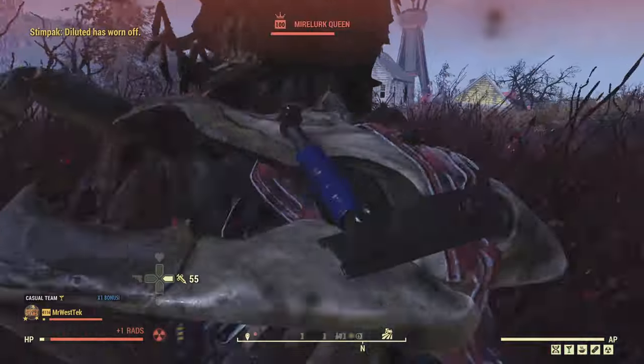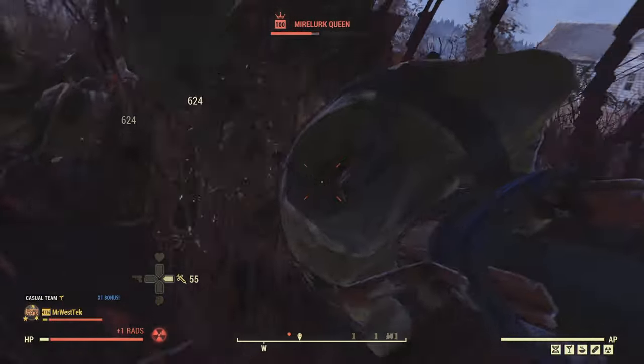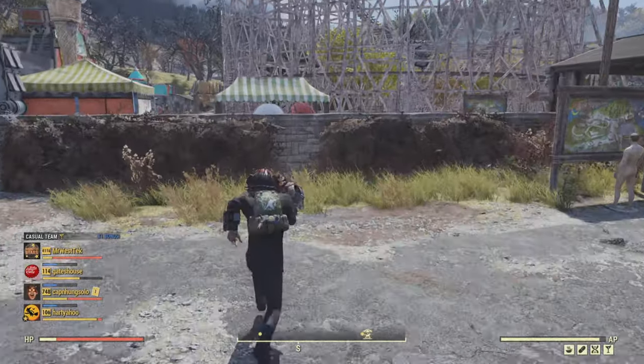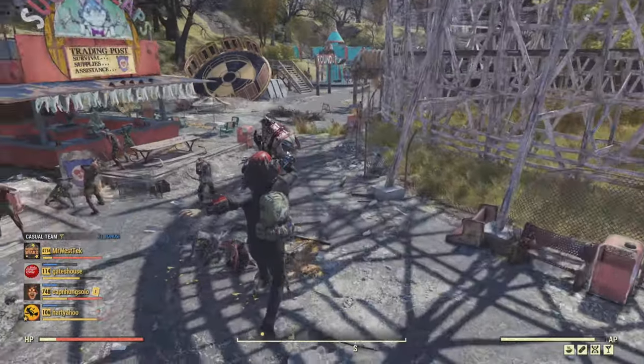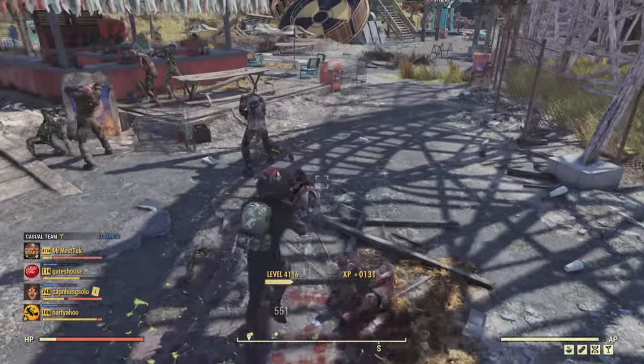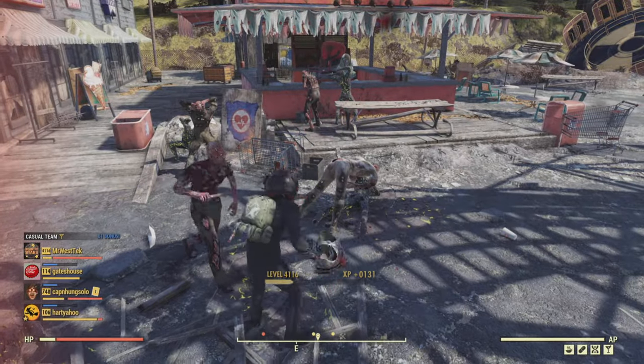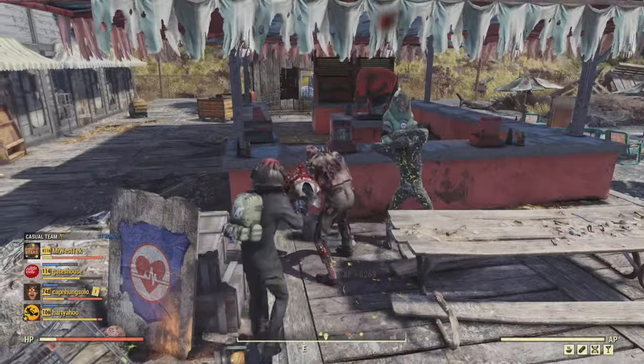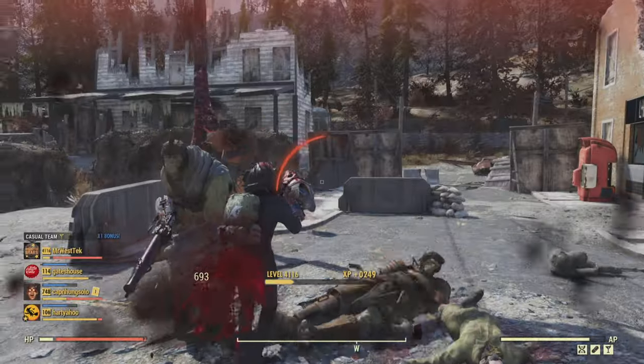Here's me fighting a Mirelurk Queen — you can see it's doing lots of damage but she gets the better of me and smacks me into another dimension. Again, if I had a Vampire's version I'm sure this wouldn't happen, but you'd give away some DPS. I'd probably stick to regular enemies with this and have a chainsaw or autoaxe in your back pocket for bigger enemies.